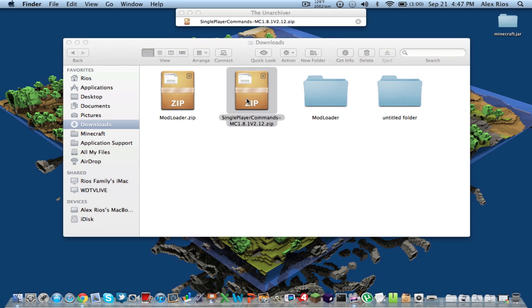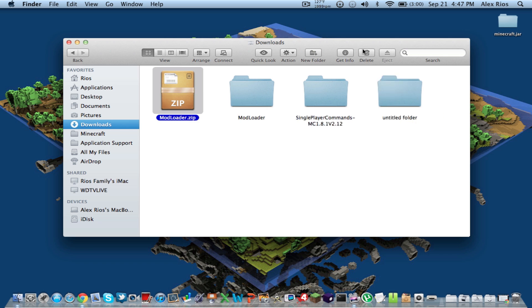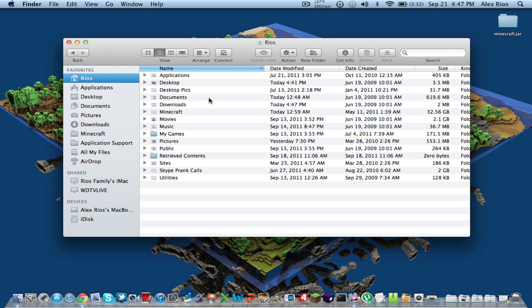Open these up. Also, if you did the automated installation and downloaded that, it should be a jar file — that means you did it wrong. It should be a zip when you download it. So open those zip files and you don't need the original zips anymore, so you can delete those. Now, if you're using Snow Leopard — I'm using OSX Lion — first of all, we need to find where we're going to start modding, which is our Minecraft folder.